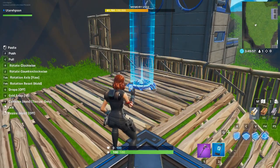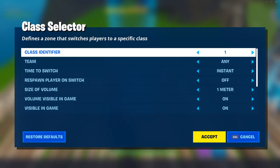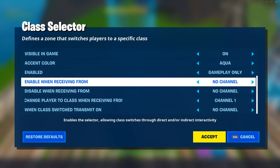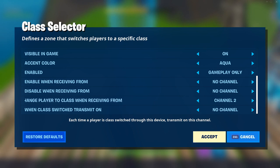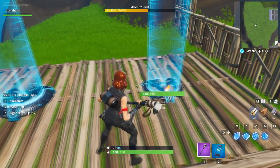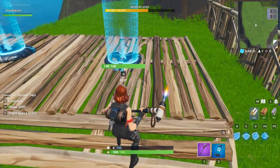So back to editing mode. Let's add a small extra part to fix this issue. Copy the class selector and paste it right next to it. Then go into the configuration and change the identifier to none — this is the default class that has the island settings preferences. Then scroll down and set the change player to class when receiving from to channel 2. Then go back to your original class selector and set the very last option called when class switched, transmit on, to channel 2.